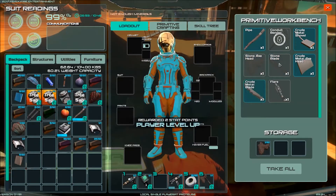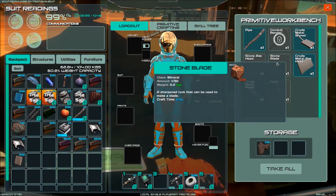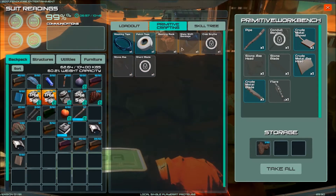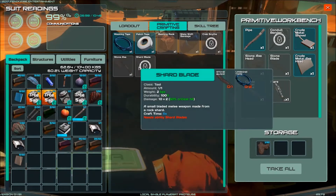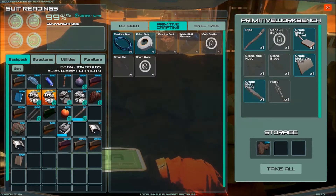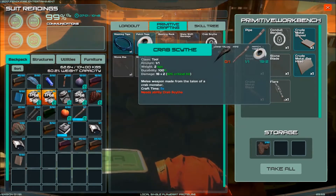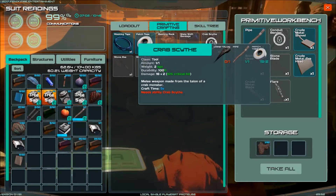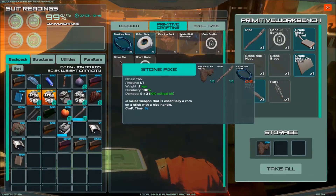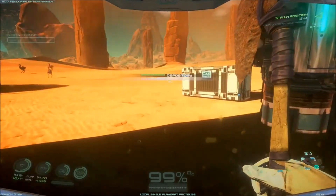Axe head - we can make the stone... I think this is the shard blade, like the blade for the shard blade. We can make crude metal blades as well. Right here in primitive crafting, shard blades are manufacturable here. They do only slightly more than the axe, actually. But the crab scythe must be really slow or something. Because it's incredibly high damage - 16 versus 9 from the stone axe.